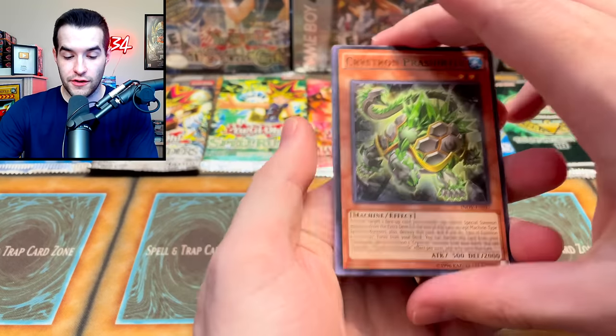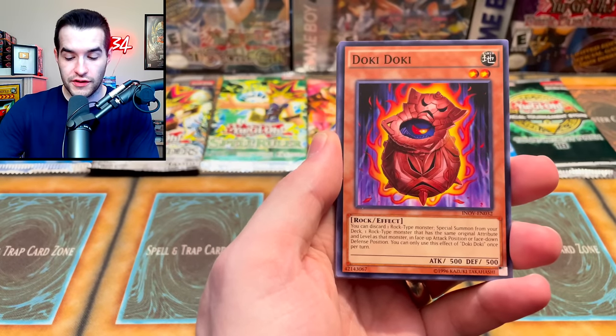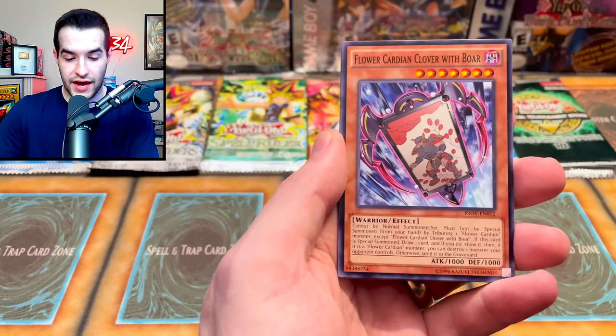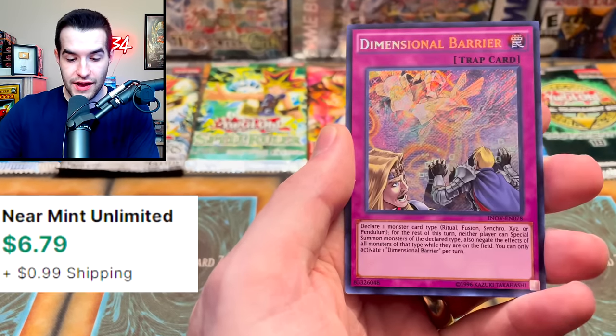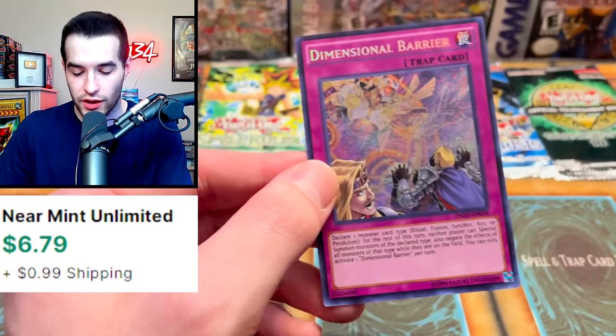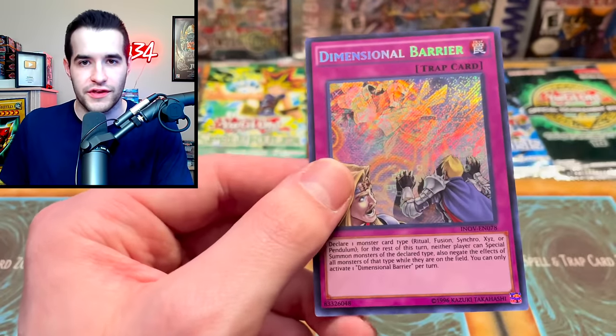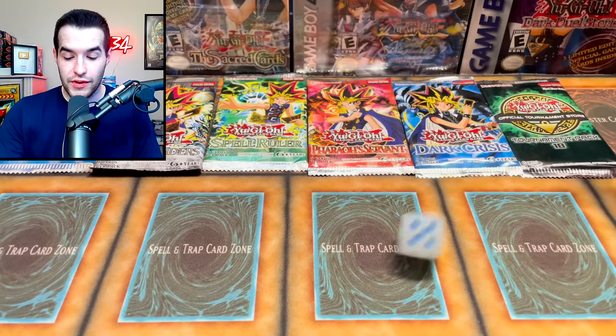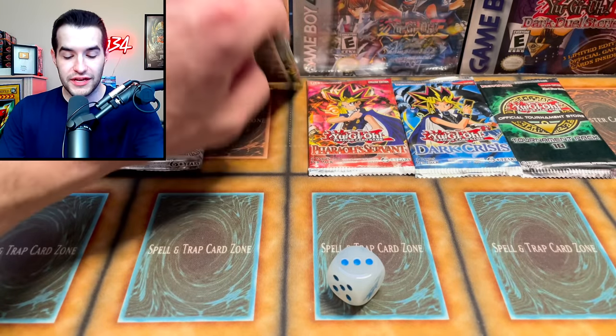Two packs remaining — possibly more if we pull a foil. Can we pull a big Secret Rare to end it off? We got Crystron Parasortle, Doki Doki, Gradle Slime, Multi-Threader, Crystron Impact, Clover with Boar, Predator Plant Fly Trap — and a Secret Rare Dimensional Barrier! About a $3 to $4 card. We'll be rolling again — we got a 3: Spell Ruler!